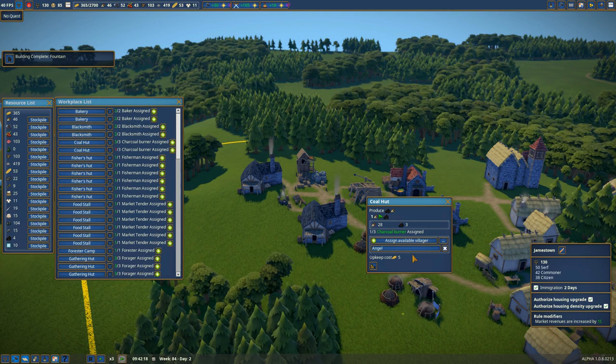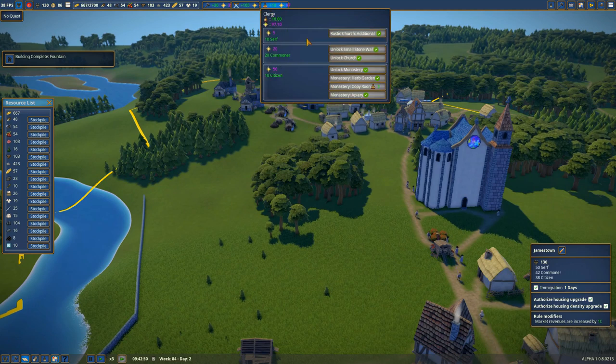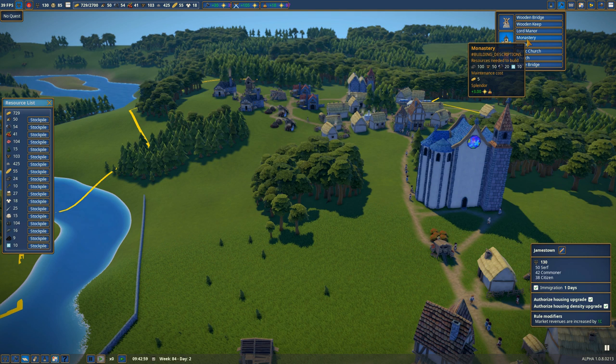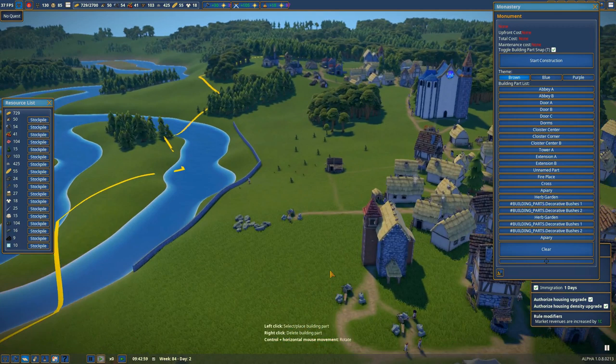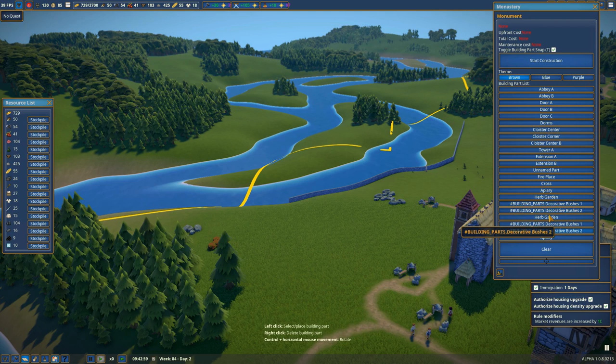Let's take a look at the monastery. It's going to take a lot of smooth stone, which I've actually been selling, but now we have a use for it. There are a lot of things available for a monastery. I want a nice big space for this — maybe right over here near the river. We'll probably eventually tear down this little rustic church that's nearby. Let's go ahead and play with the monastery layout a little bit.